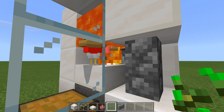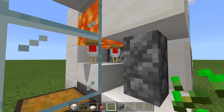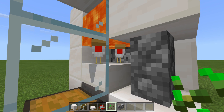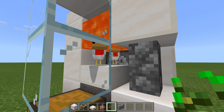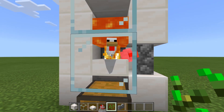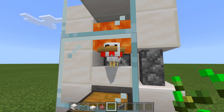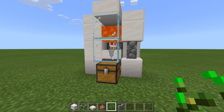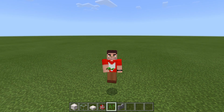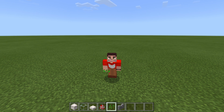With new updates, we do have to make adjustments, and thankfully we were able to find one for this. This build is truly automatic — I do AFK it. The baby chickens grow up, get cooked, and all their drops go down below. We already have 23 cooked chicken and 26 feathers. This has been RopeFox, and I will see you later.